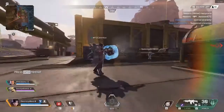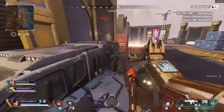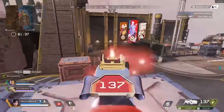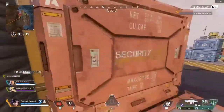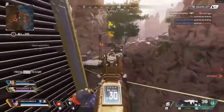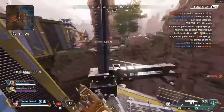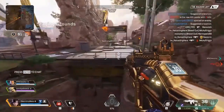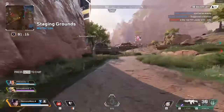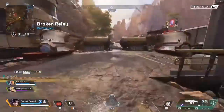Wraith has a low profile, which means she's more difficult to hit and her incoming damage is increased by five percent. Her hitbox is about 33 square centimeters and she runs with a Naruto-esque running animation that makes her one of the hardest legends to hit because she's so small. The way she leans over and runs makes her a great character to use defensively — she's hard to hit, she has Into the Void, and she can portal. There are so many different things Wraith can do for movement.